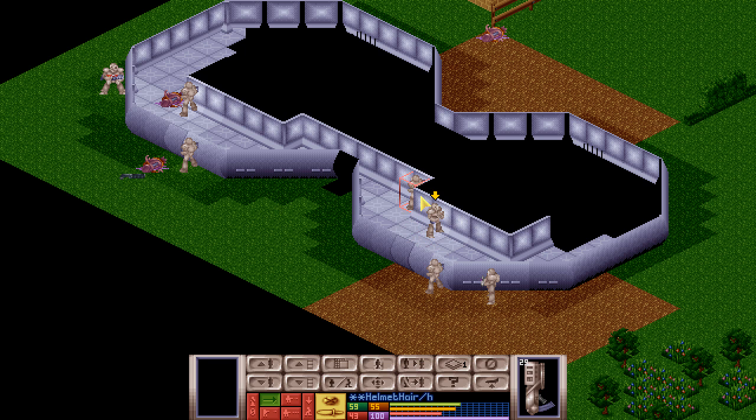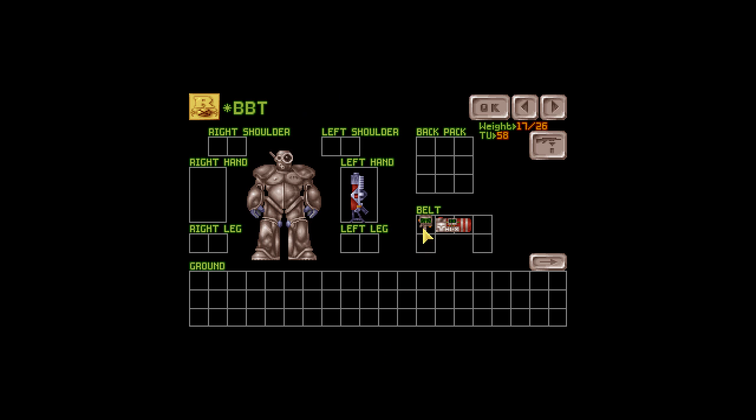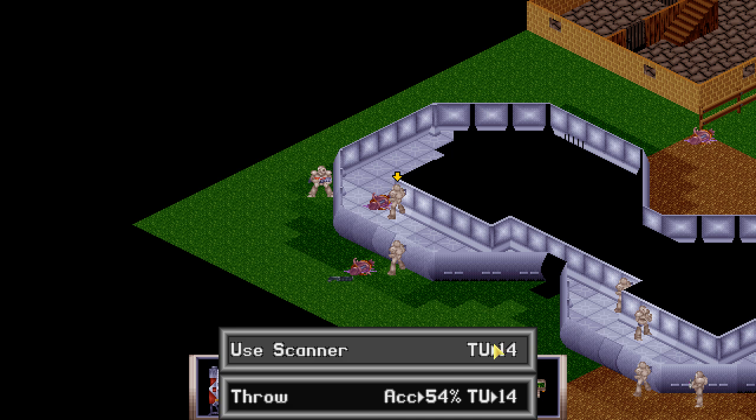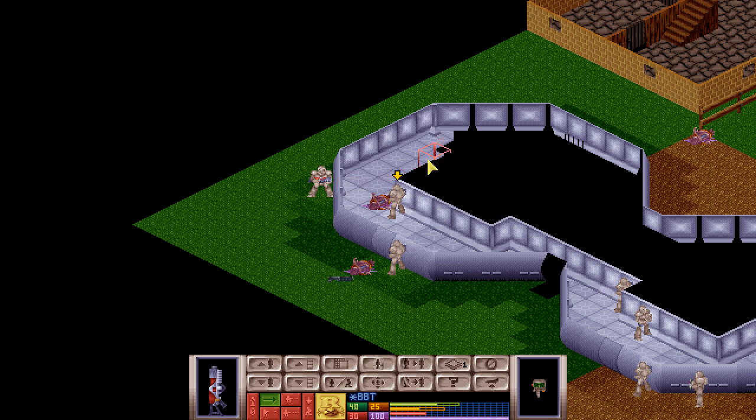Okay, enough talking. Let's decide who we use to step around the corner. First, I guess we should try to use the scanner - we know there's two back there and two in front, so one guy right here and two guys there.